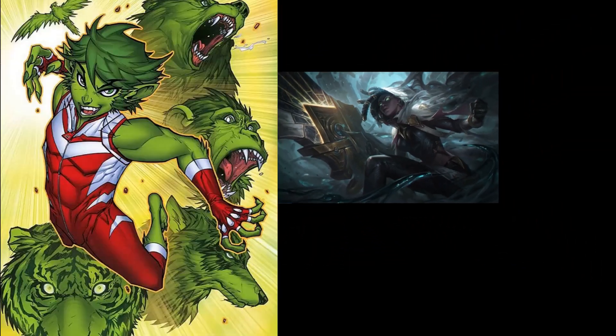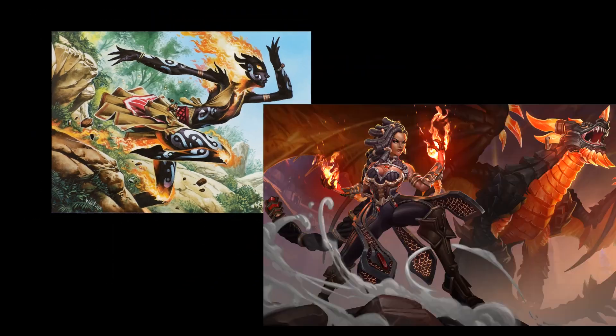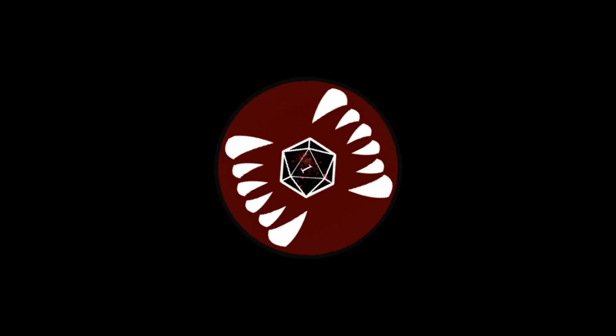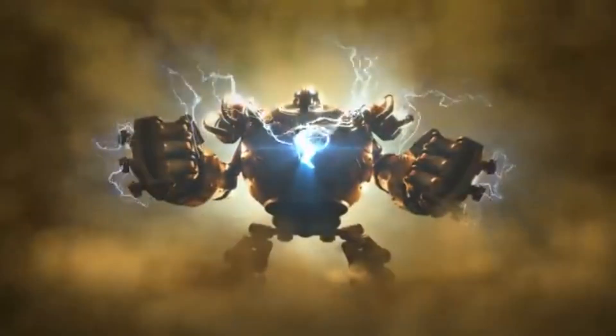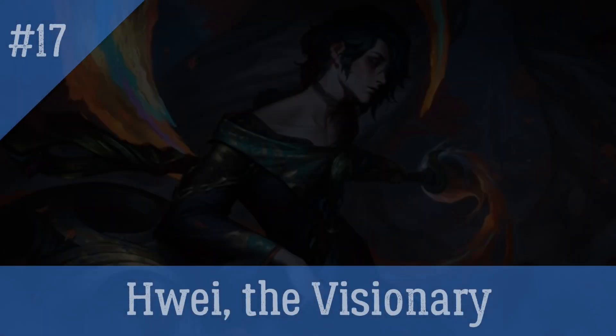Welcome to another episode of Full Build Friday, where I try to build a character from a comic, game, or similar source using the baseline rules of Pathfinder 2nd Edition and the Path Builder app. I dislike using the same source multiple weeks in a row, but I already had Allawi built and ready to ship by the time I learned of this latest character's release date. So unfortunately, we will be double-dipping into League this week as I build its newest champ, Wei, the Visionary.